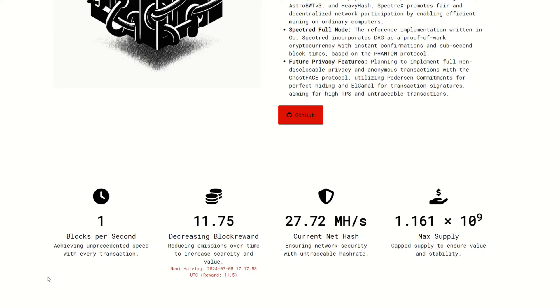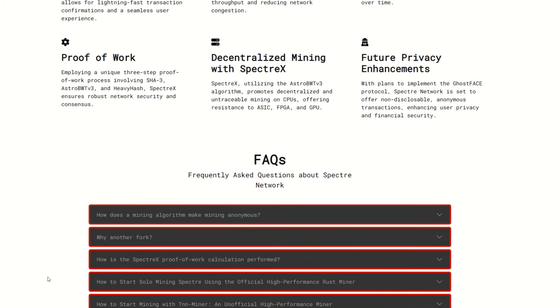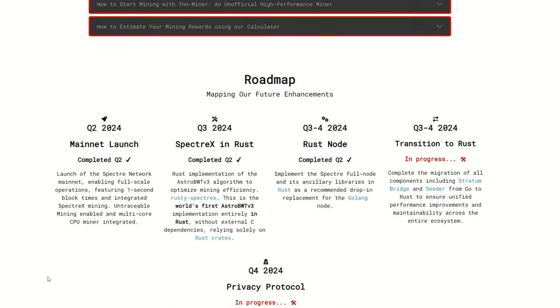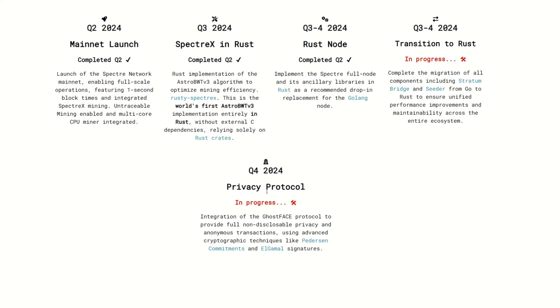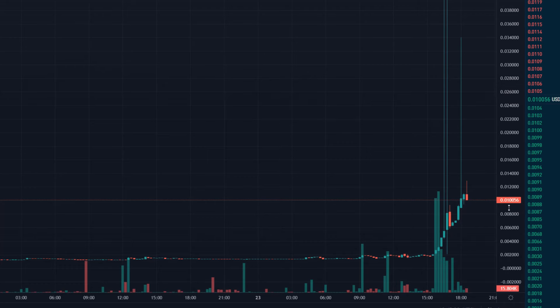The blocks per second, just like Kaspa stuff, is one block per second in terms of speed. Coming down into the roadmap, we can see the mainnet launch happened, Spectred in Rust happened, the Rust node happened, and transitioning to Rust is currently in progress. Then by Q4 they're going to be doing the privacy protocol — that Ghost Face protocol we saw earlier. Very interesting stuff happening on the Spectre blockchain.